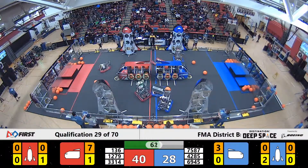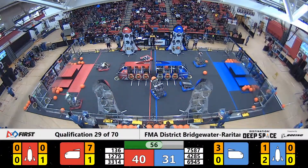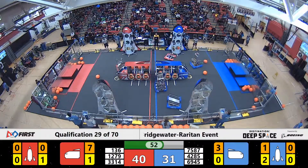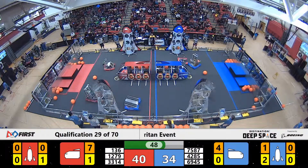Children of the Corn have a cargo in their possession going on to the lower level of the rocket — two of those and they'll have a completed rocket level. Camelbots with another ball into the cargo ship. Our Blue Alliance cargo ship looking pretty full.